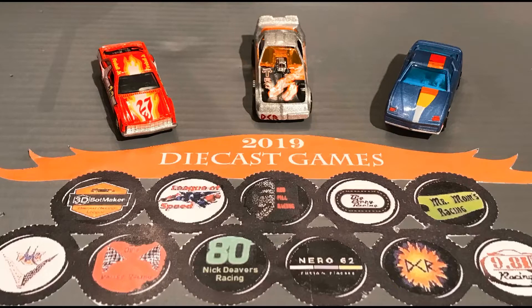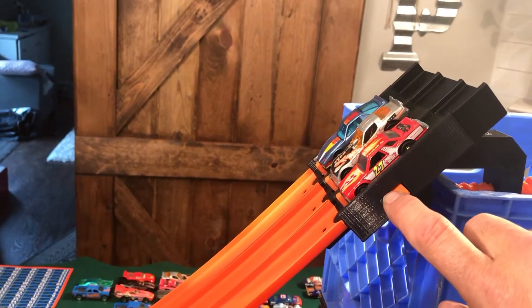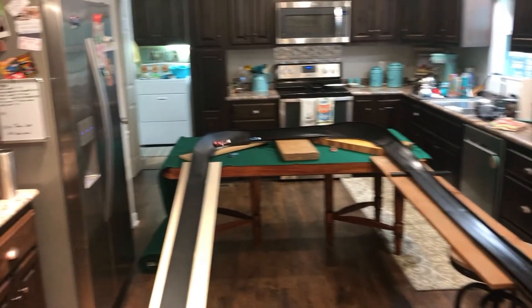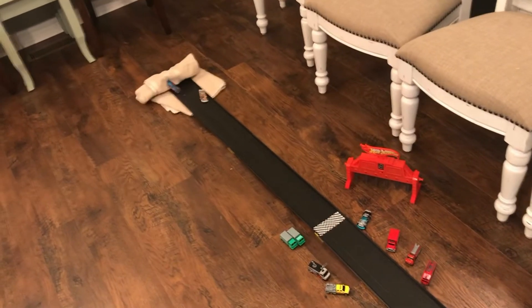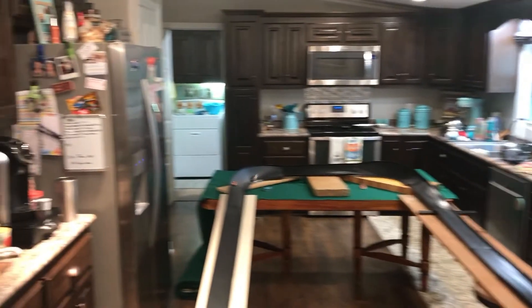Our next race is between Mr. Mom's front-running Fairmont, the current points leader, Diecast Racer X's Firebird Funny Car, and Red Pill Racing's Matchbox Firebird. The heavy Funny Car is in the middle, but the front-running Fairmont gets in front and takes the lead. He's back and forth on the track but will finish first. The T-Rex Funny Car finishes second and the Firebird from Matchbox third. In the second heat for elimination, the Fairmont gets out in front, takes the high road all the way around, and will complete the race and advance to the next round.